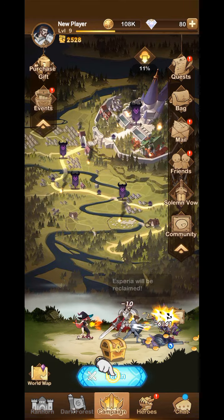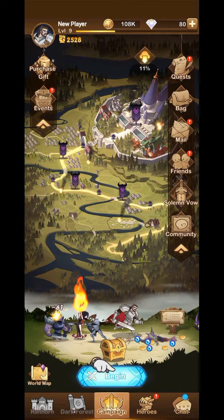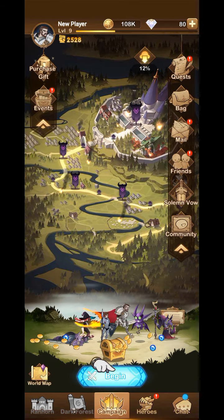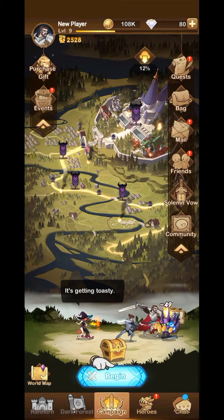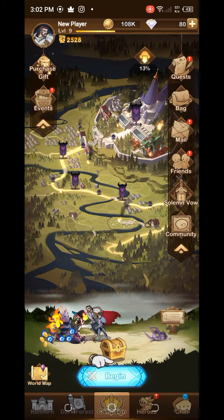After subscribing, press the bell icon to get notifications of all the new videos we are going to upload. You can also visit our website hasnanegaming.com to get the codes of your favorite game before the video is created. Just open Google, type hasnanegaming, open the website, and get the codes of all your favorite games.